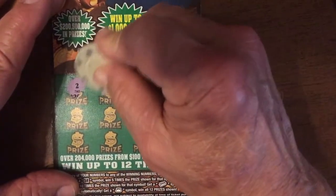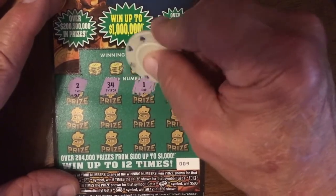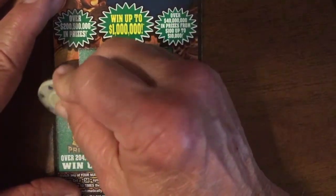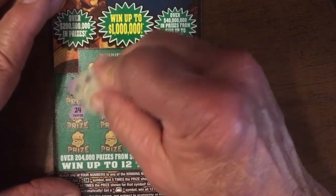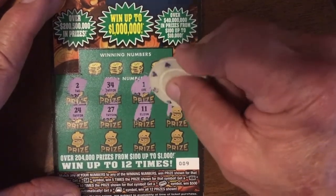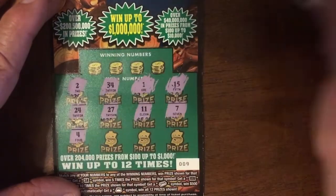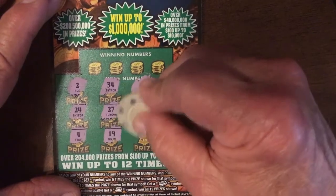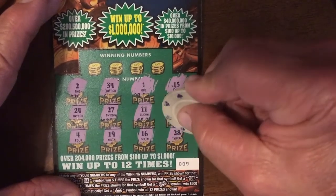Starting it off with number two. He's scrunched — he's done this all week, going for the prize numbers first and not our numbers. We've got number two, number 34, number one, number 15, number 24, number 27, number 11, number 7, good old lucky number four, number 19, number 16, and one more chance for a symbol — nope — and we got number 28.